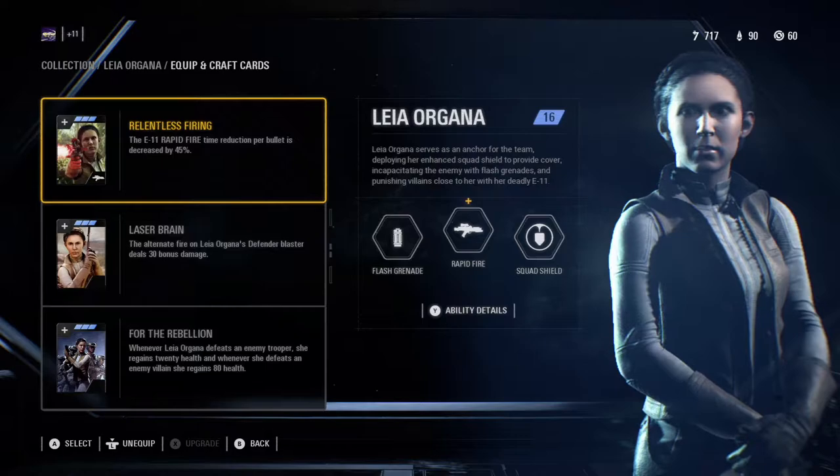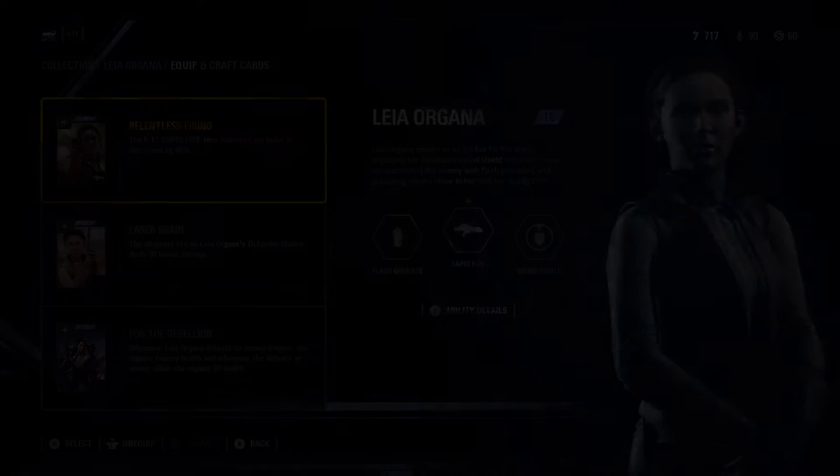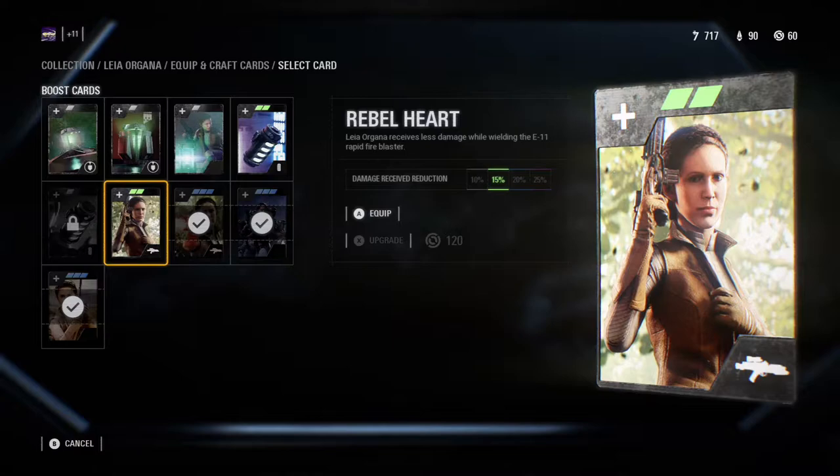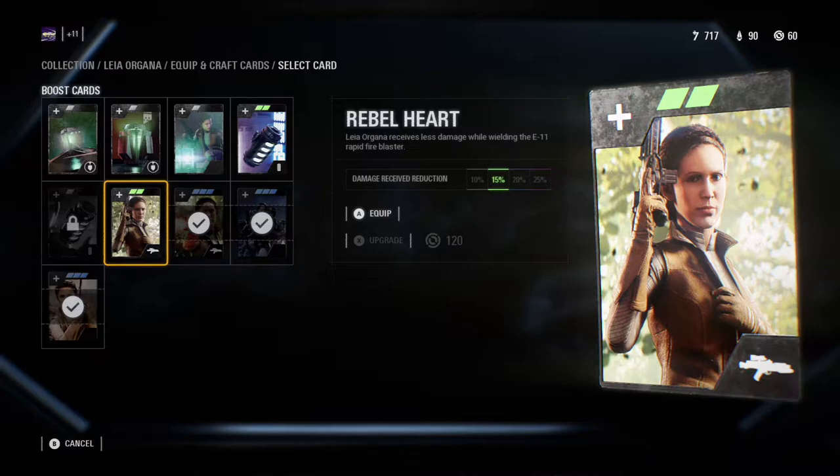Let's go ahead and take a look at her star cards. I recommend equipping Relentless Firing, Laser Brain, and For the Rebellion. Relentless Firing allows Leia to use her rapid-fire ability longer, which can be especially useful in close range against lightsaber-wielder enemies. I had a hard time choosing between this and Rebel Heart, which makes her take less damage while in a rapid-fire ability, so either are fine to choose.